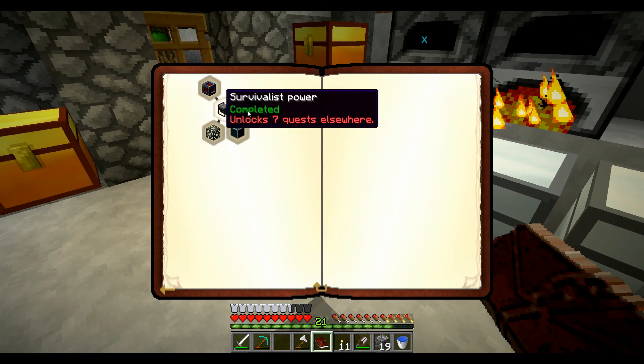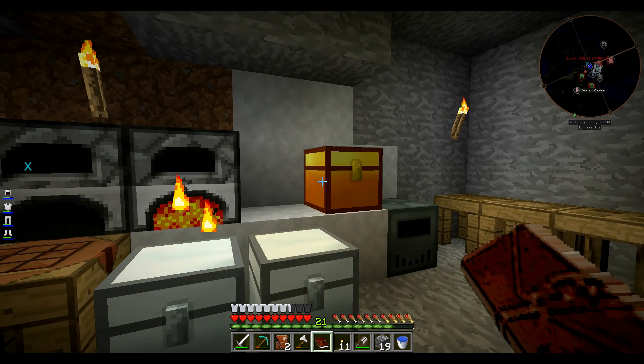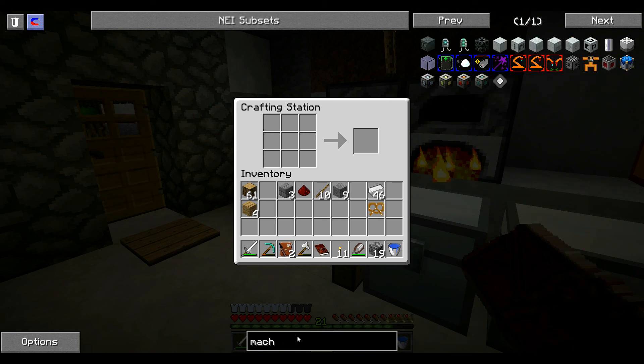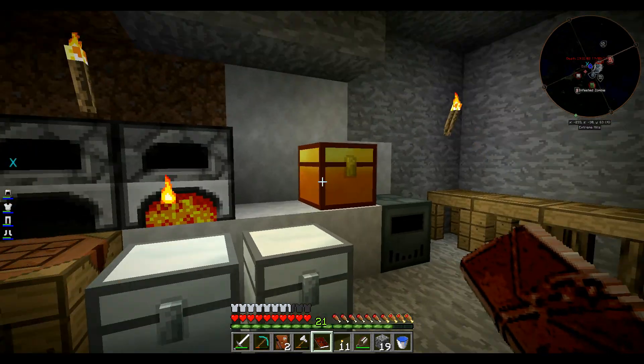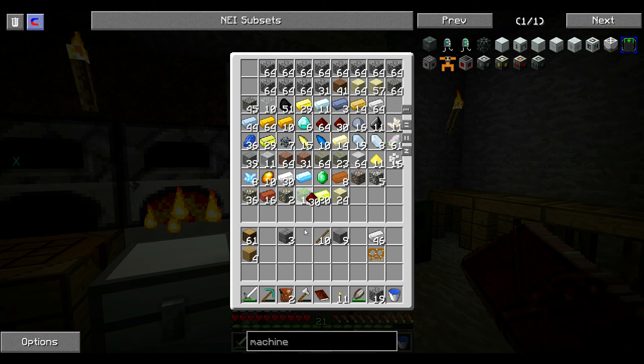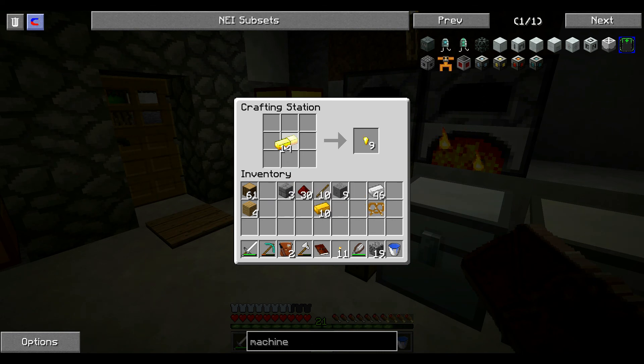Il faut un basic capacitor : copper, gold et redstone. Je vais en faire une petite quantité. Fer, j'ai ce qu'il faut. Copper. Si on pouvait en faire dix, ce serait bien. Le gold — on va pas faire d'économie sur le gold, vu qu'on en a ramassé pas mal. Huit, il ne faut peut-être pas exagérer. Normalement, je devrais pouvoir faire mes dix. Hop, j'en ai fait dix. C'est toujours ça de fait.